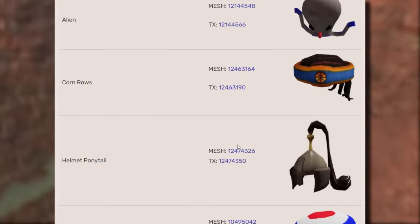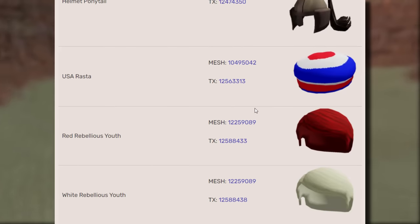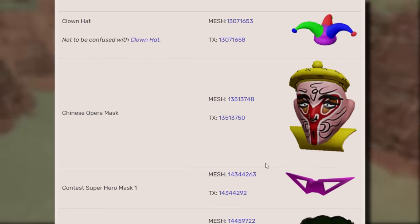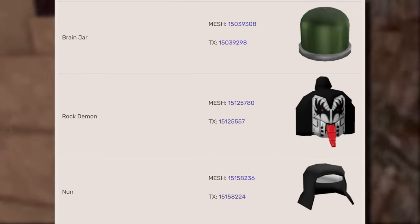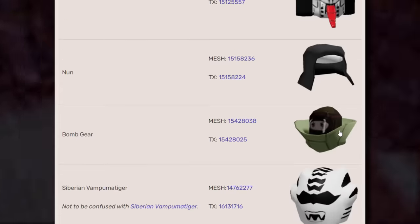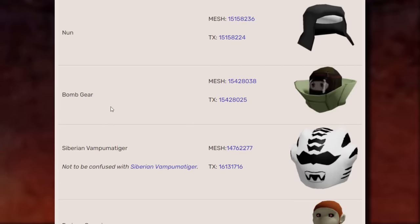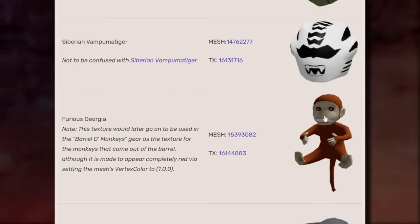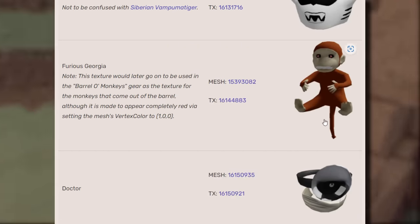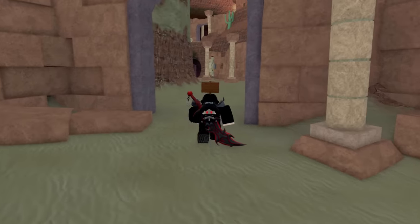Because Roblox used to do this, it created a ton of hidden items you could find on the website. If you were able to browse through the mesh and textures on the official Roblox account, sometimes you could come across stuff that didn't actually exist as a real hat. Some of this stuff is hilarious - like the Rock Demon, clearly a Kiss reference. There's Bomb Gear, which looks like something from Modern Warfare 3. We've got Furious George, which I think is from Curious George.